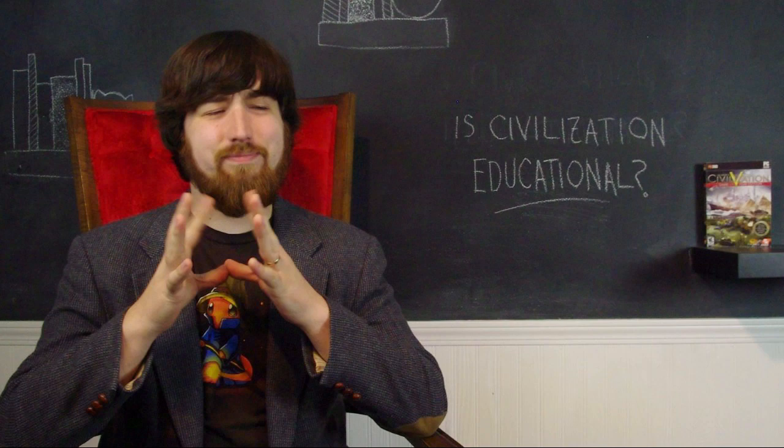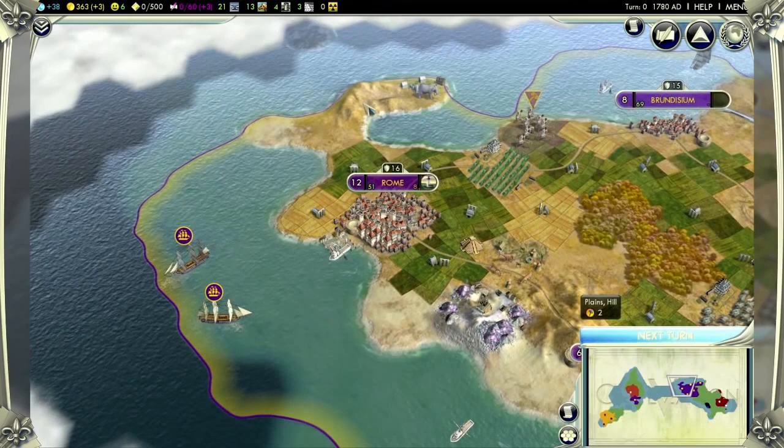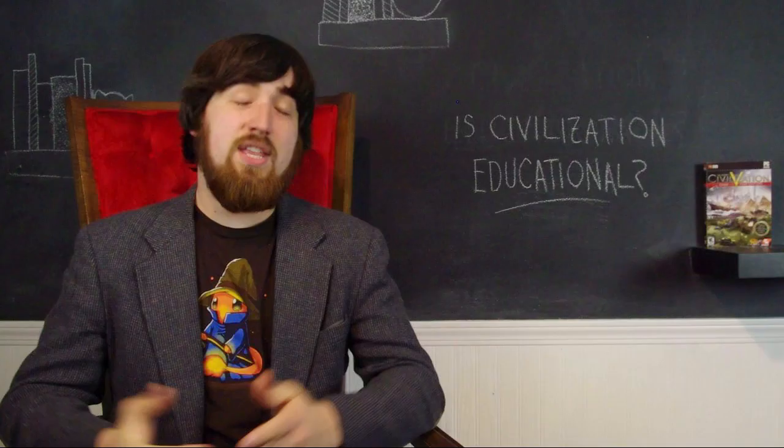The Civilization series has an interesting approach to its historical elements. In this long-running series of strategy games, you choose a civilization from across history — from Russia, to the Aztecs, to the United States, and all sorts of other options — and attempt to become the most advanced civilization across centuries of scientific and cultural development. It's a really neat idea, and each iteration of the long-running series has done an excellent job implementing it.